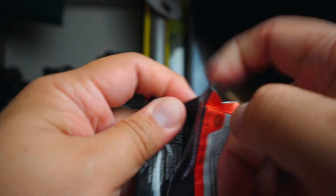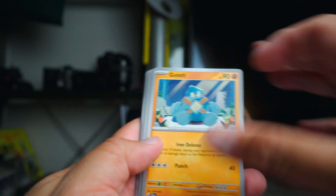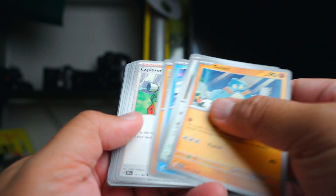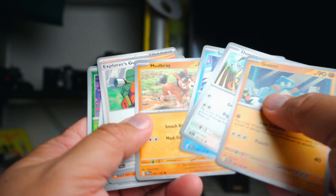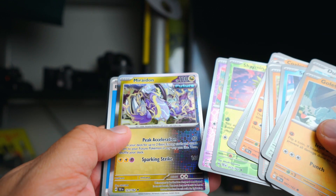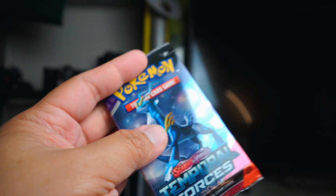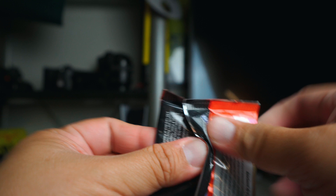Pack number two. Starting off with a Golet, Explorers Guidance, Perilous Jungle, Cutiefly, Veridon. Are we going to get shut out on this blister pack? I don't know.